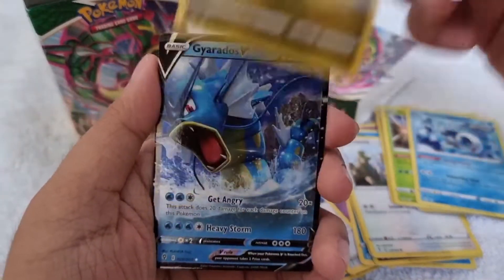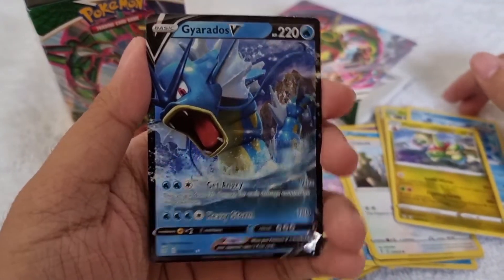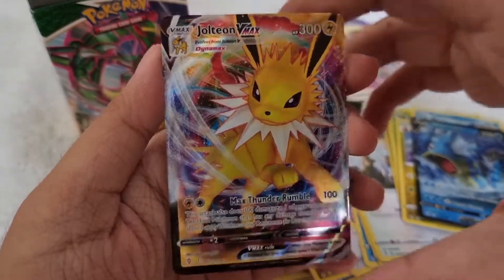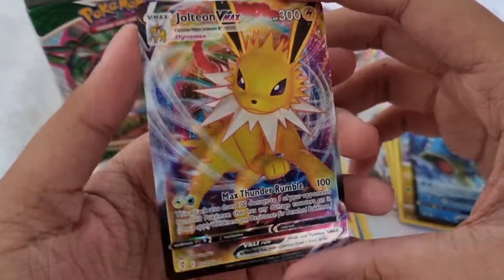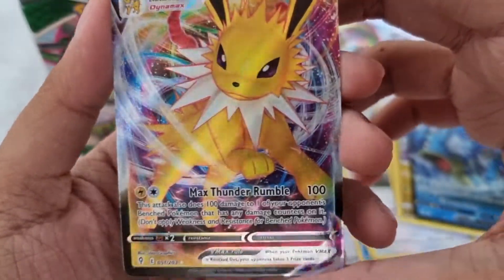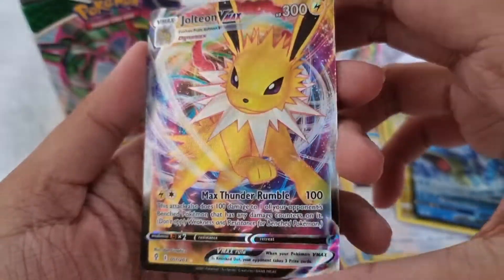And guys, we got 2 hits today. The first one — we got Gyarados V, and last but not the least guys, we got Jolteon VMAX. I'm so happy with this pull. Jolteon VMAX — I really love the texture of this pull.